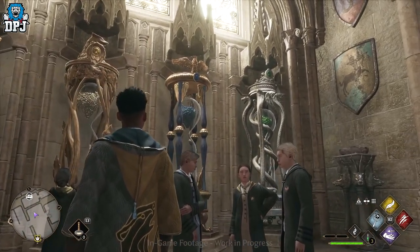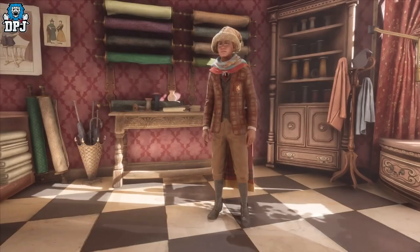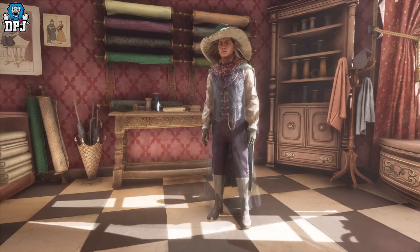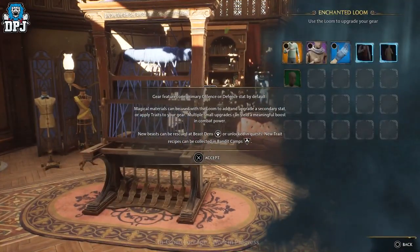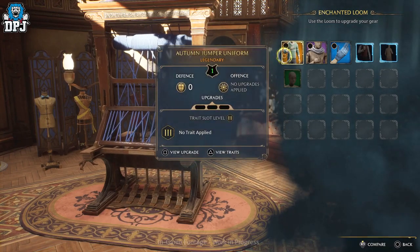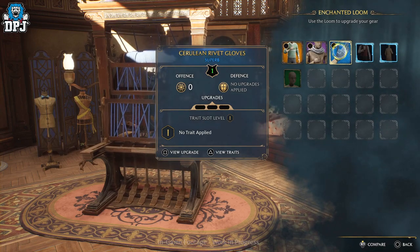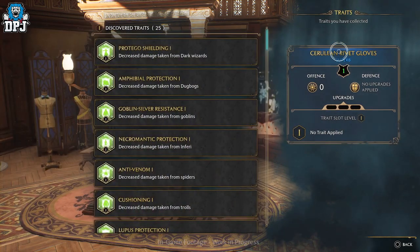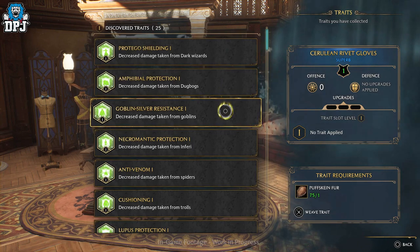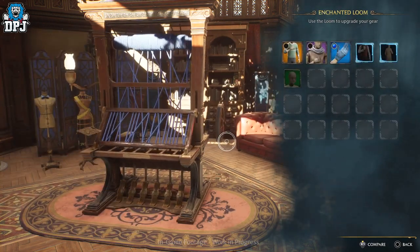Customization beyond what we lock in for our face is possible within Hogwarts thanks to its deep looting and gear system. There is said to be a tonne of clothing and gear pieces you can find, buy, or even earn throughout the game — at one stage even being able to craft and edit gear pieces. Important for those wondering: gear in this game can affect the way you play, with certain gear affecting spells. You can look the way you want to look — if you find that amazing cloak you just want to wear, you'll be able to use it no matter your play style, applying traits that buff your character for the play style you want.